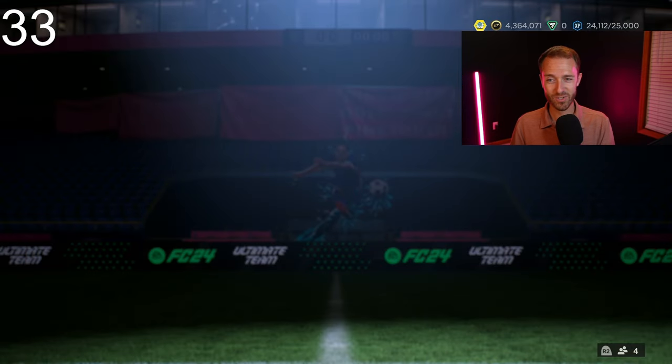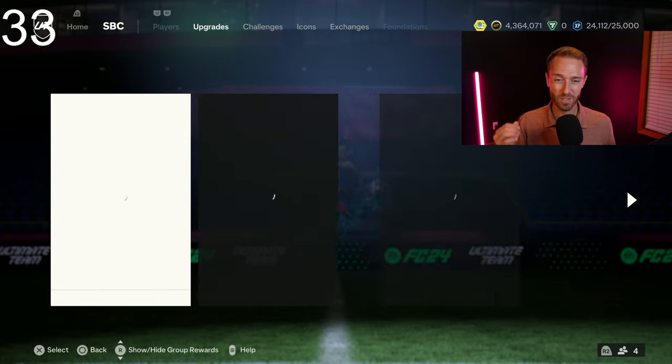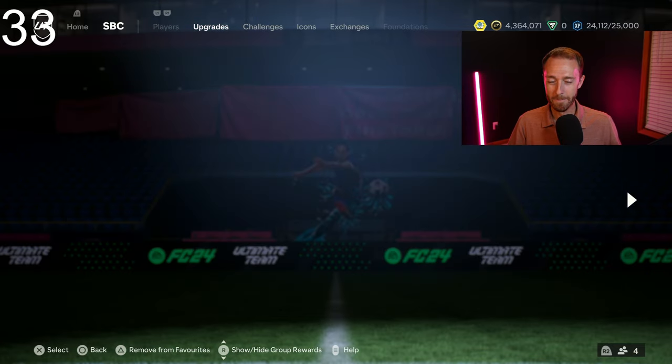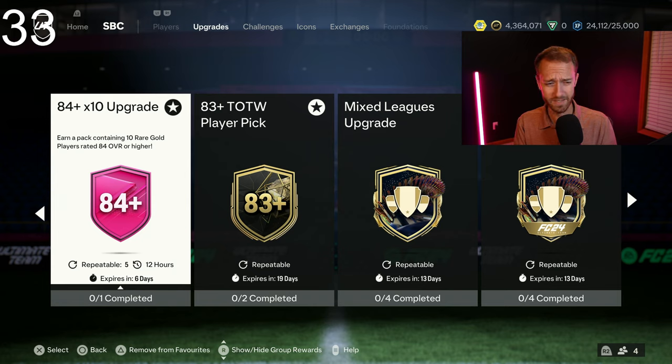Now the real SBCs yesterday — the upgrade packs. We were hoping for that unlimited repeatable 84x10, but it just wasn't on the cards. And the thing I'm a little disappointed about is they didn't even upgrade the number of 84x10s we can do — they kept it at 5 per day. So that's a bit of a disappointment. I was hoping for 10 or unlimited, especially because of the price of Eto'o and the 92-plus picks we would have loved doing on repeat.